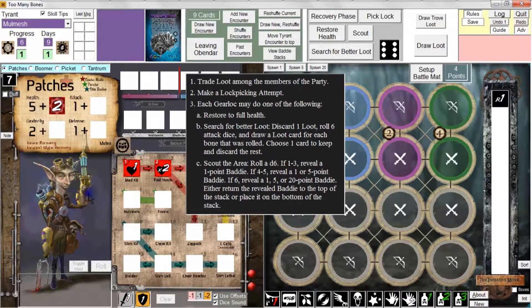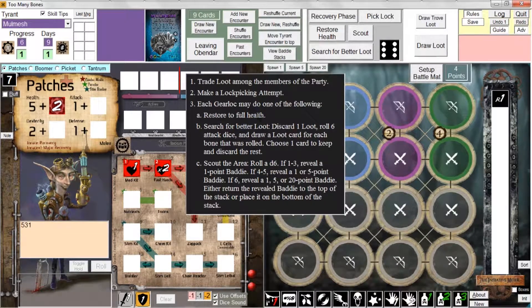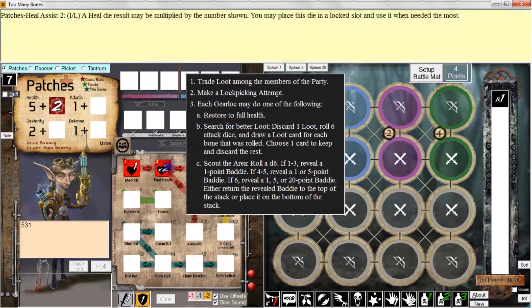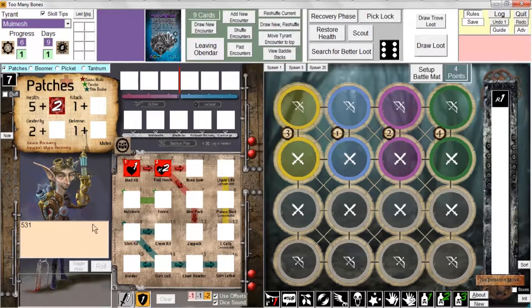Let's say we give patches a trove loot - I'll draw one now. We've got a trove loot with a combination of five, three, and one. All four gear locks in my party are going to sequentially make a lock-picking attempt to crack this lock. I'll get rid of that box by clicking it and have patches go first. I click pick lock, which automatically clears all dice from the roll area, loads the four lock-picking dice, and automatically rolls them.